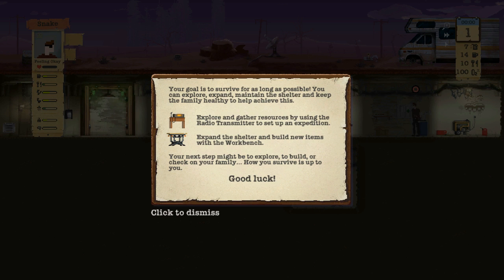The goal is to survive as long as possible — explore, expand, maintain the shelter and keep your family healthy. To achieve this, explore other resources by using the radio transmitter to set up an expedition. Expand the shelter by building new items at the workbench. How you survive is up to you.